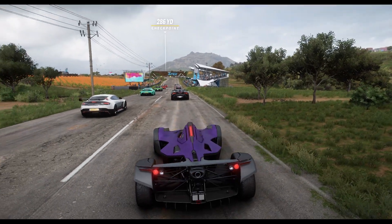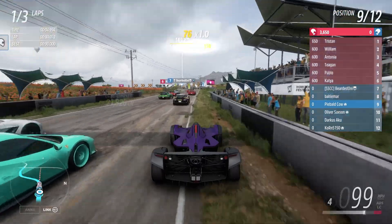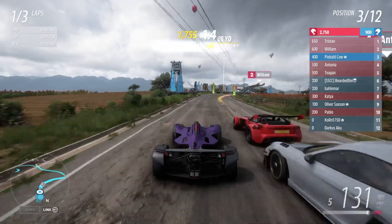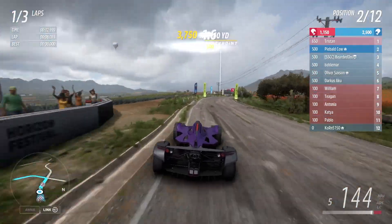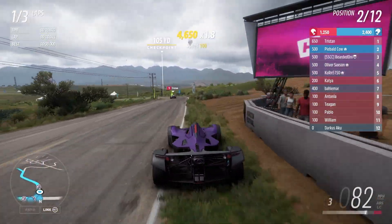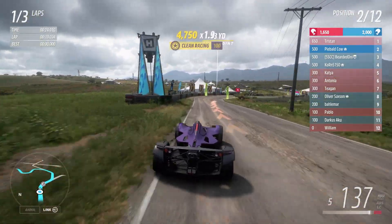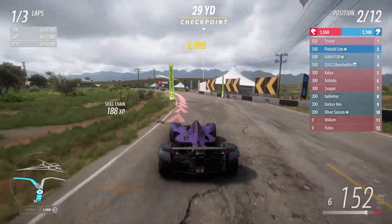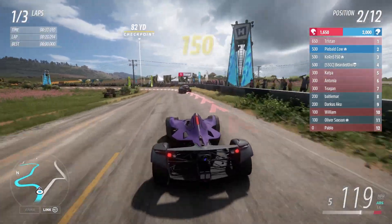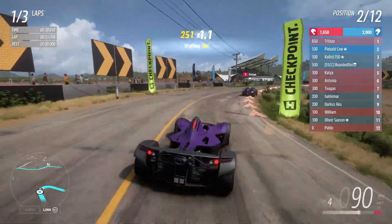Okay, let's do this — race two underway. Oh my God, I thought I was gonna get boxed out there by teammates. Wow, look at Tristan up there — shot off like a rocket, holy smokes. This corner's always a fun one; I'm glad I'm well ahead of everyone. We need to catch Tristan, though, because it looks like we're going to need every single point that we possibly can get. Hopefully we at least move on to race three.